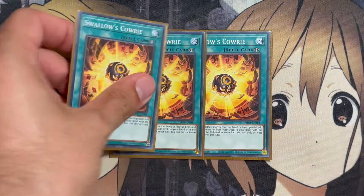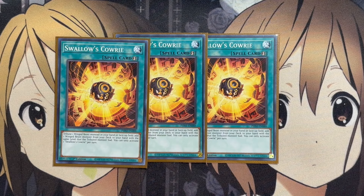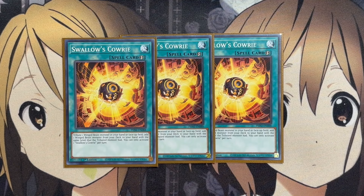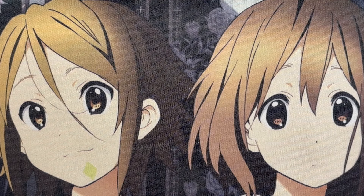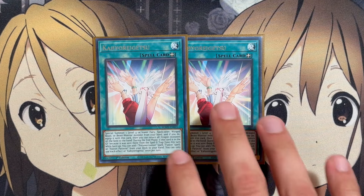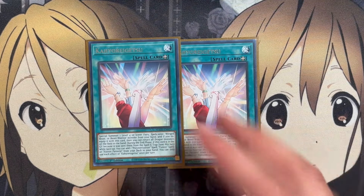We're also running three copies of Swallow's Cowrie. You tribute one Winged Beast monster in your hand or on the field to add one Winged Beast monster from your deck to your hand with the same level as the tributed monster, once per turn. Released in Phantom Nightmare, it's immensely powerful — it sets up a Lira Lusk monster in the graveyard while searching the one you need, and can even search DD Crow if necessary. We're also running two copies of Kahoyori Getsu as a placeholder for Winged Riquiddle, the draw card for Winged Beast support.